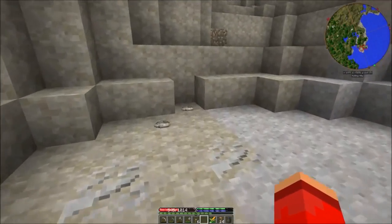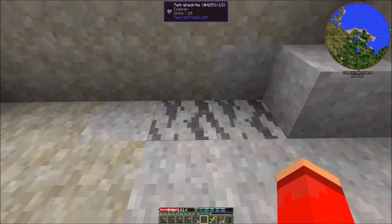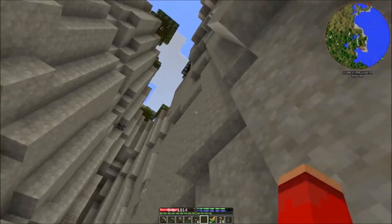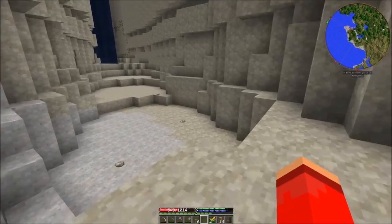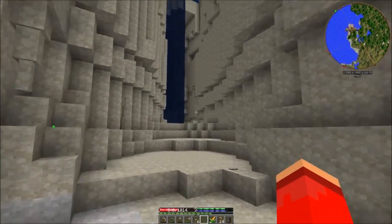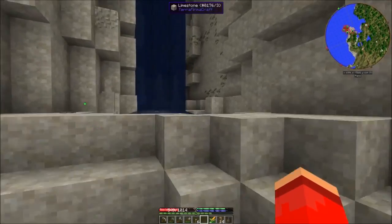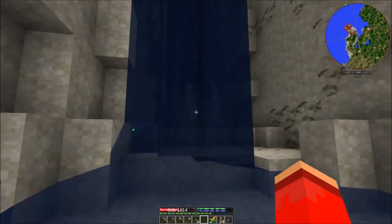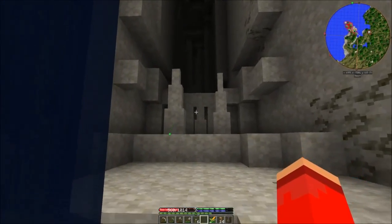Cool. Limestone. And here's the tetrahedrite ore. Wow, this is a really impressive ravine, isn't it? All of our stuff right at the door.